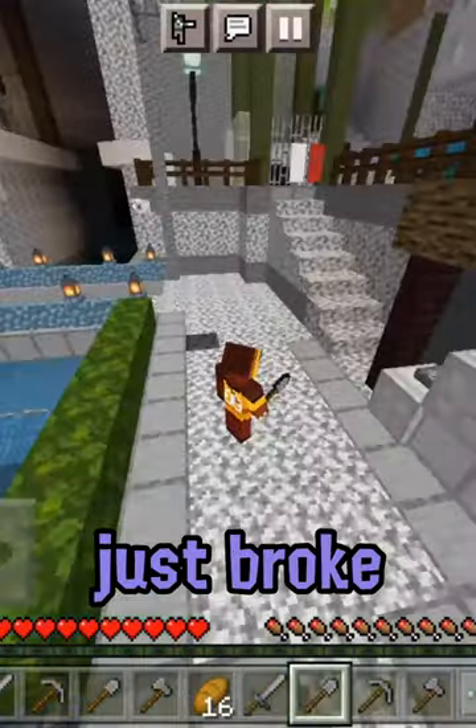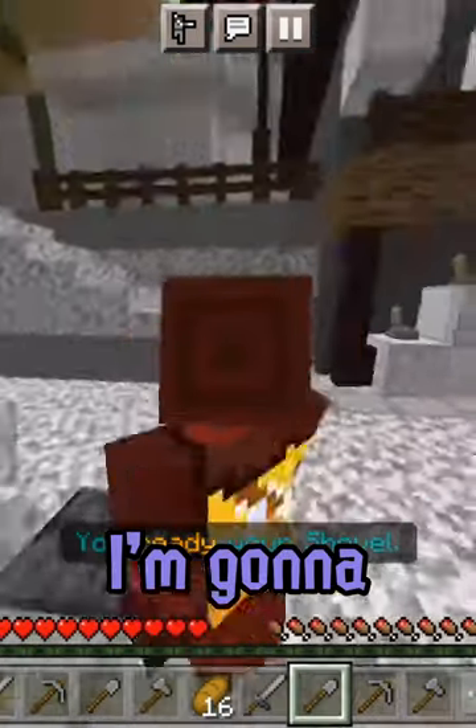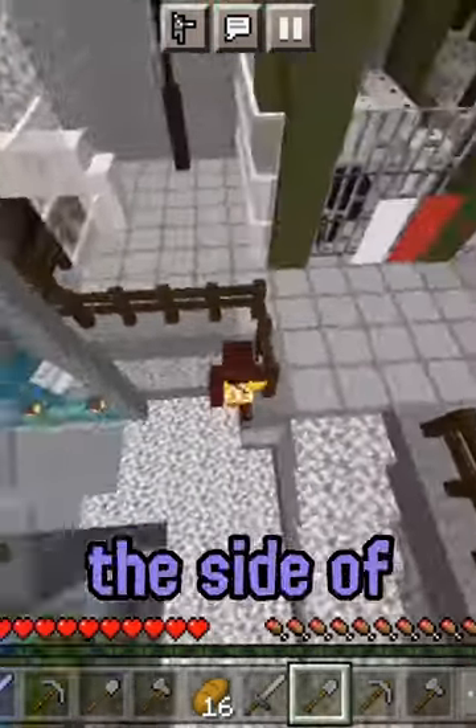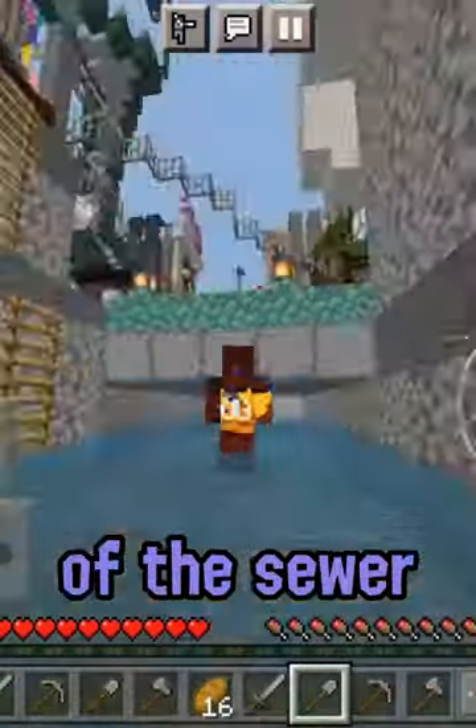OBS just broke out, so there's all this stuff on my screen. Here are the sewers and I'm gonna teach you how to get in. First, you're gonna have to go up these stairs and go on the side rail, fall into the first part of the sewer, then fall into the second part of the sewer, and then navigate your way through the opening.